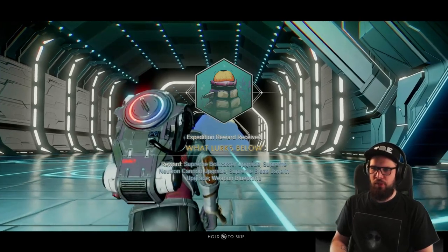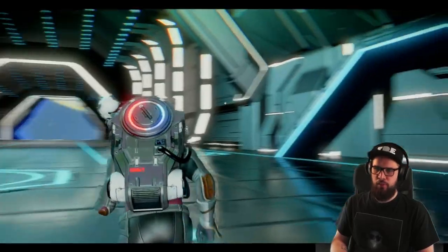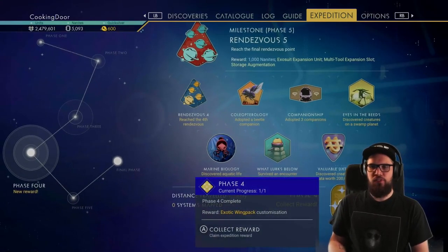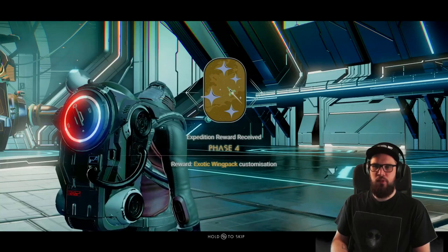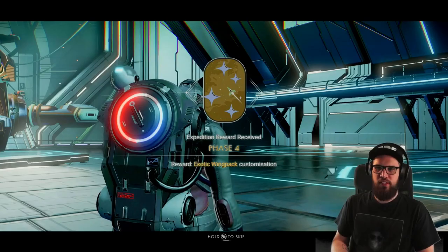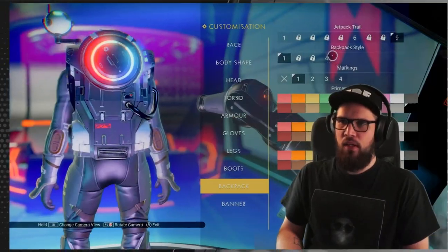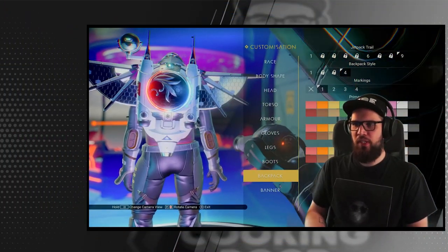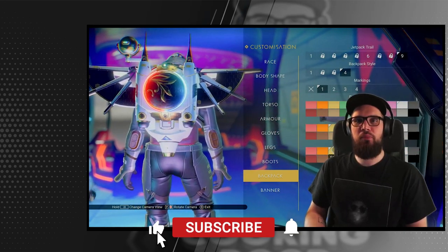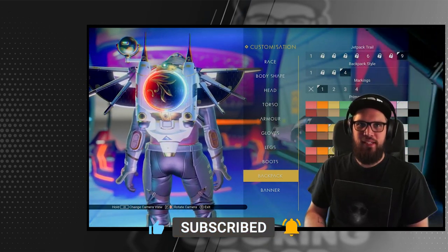Clearing this milestone rewards you with a supreme bolt caster upgrade, a supreme neutron cannon upgrade, a supreme blaze javelin upgrade, and some weapon blueprints. This also concludes phase 4 of the expedition, and collecting this reward gives you the amazing exotic wing bag customization. This concludes the video on phase 4 of the Exobiology expedition. You still have 6 days to unlock this backpack — it's a must-have. Use my guides linked below and it shouldn't take too long. I really hope you enjoyed this video and I hope to see you in the next one.